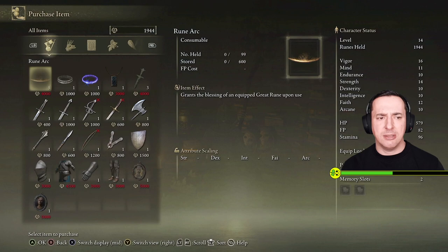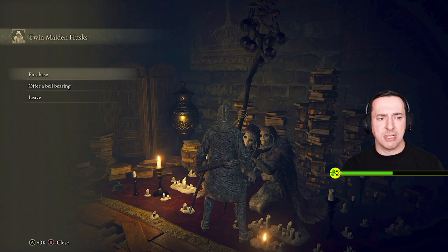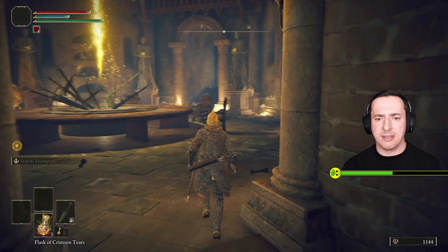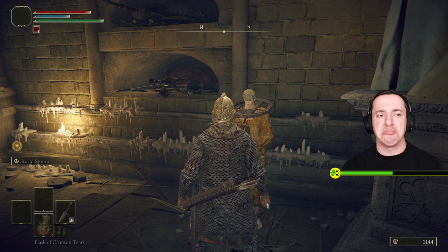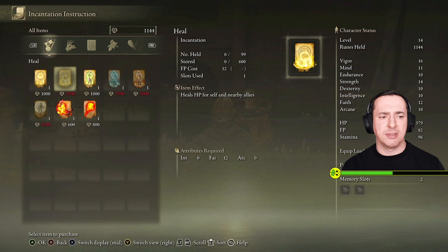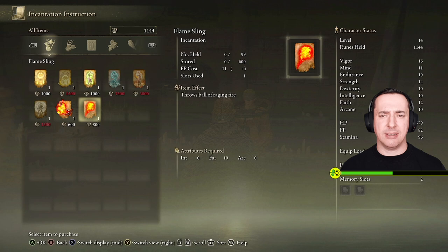I would like the finger seal please - thank you so much. See you later, talkative. And then we'll go and see our brother friend here. Would you like to learn an incantation? I'd love to. What have you got? Urgent heal, cure poison, catch flame and flame sling. These are quite nice I think, but I haven't really got enough for both have I?